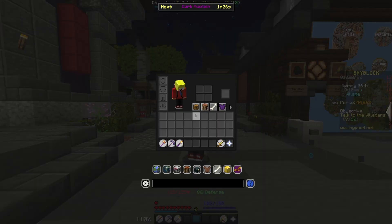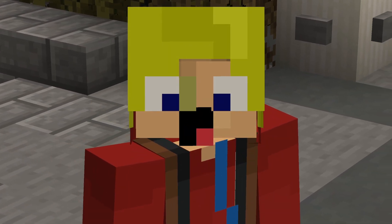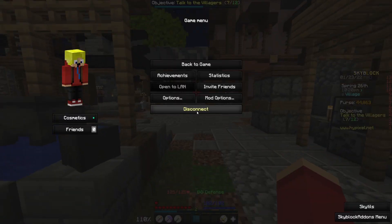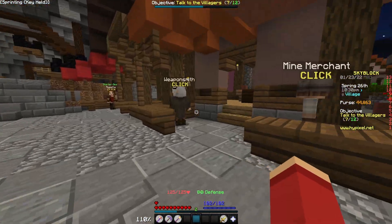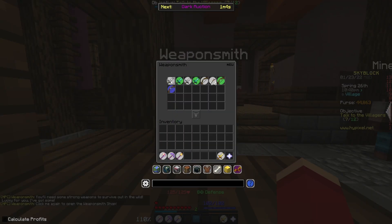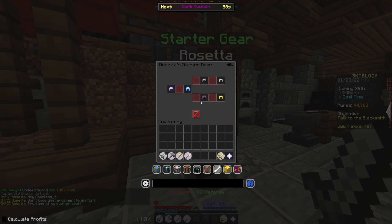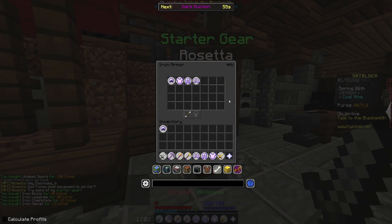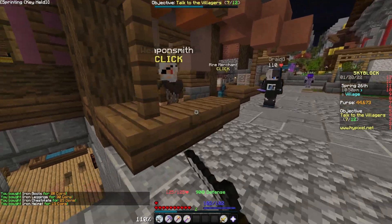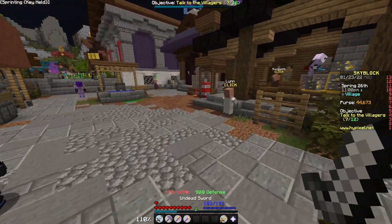First we need to get kitted out, because at the moment a brogue sword and no armour won't do for the lapis zombies. So we want to go over to the weaponsmith and the armourer — well, it's not called armourer anymore, it's called Rosetta. We want to grab ourselves a weapon, so I'm going to opt for an undead sword. And I think I will also grab some basic iron armour — this is just so I can survive until I get the lapis armour.